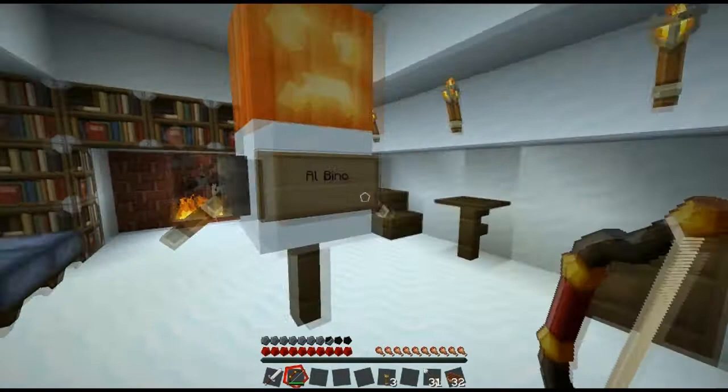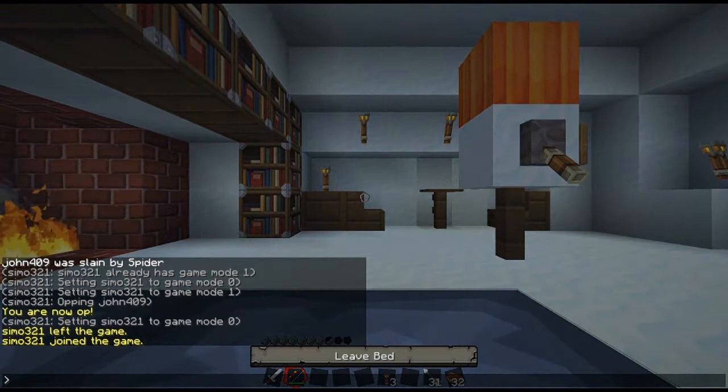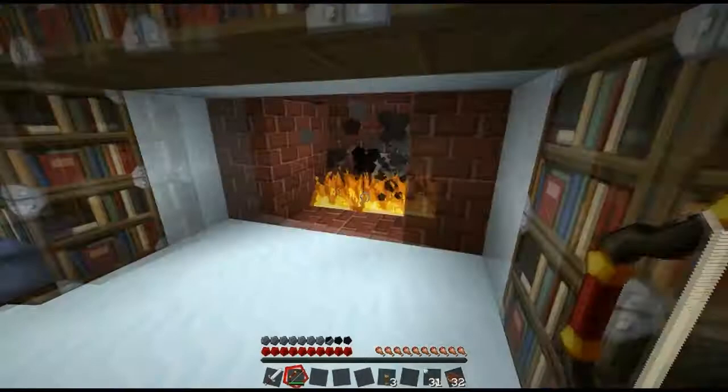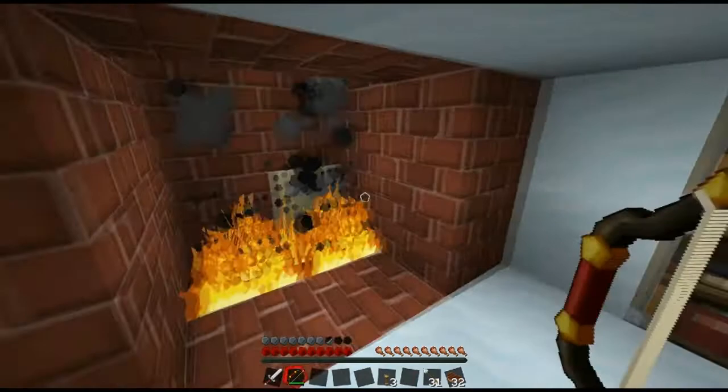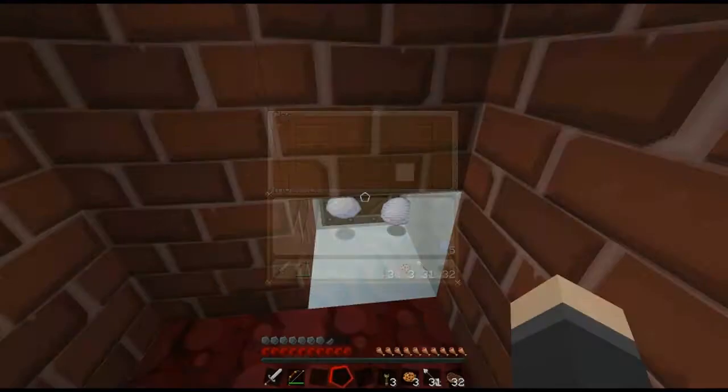We should probably sleep here while it's night. Don't you be coming on my bed. There's some clay here. There's a cake in the corner! Let's try and get it without burning. Put the fire out. Three cookies! There's a chest outside.